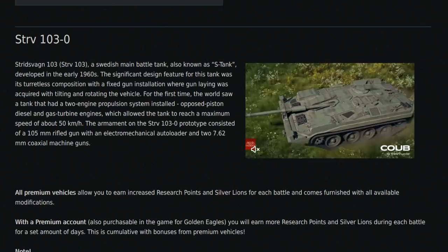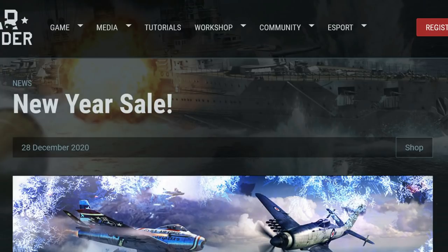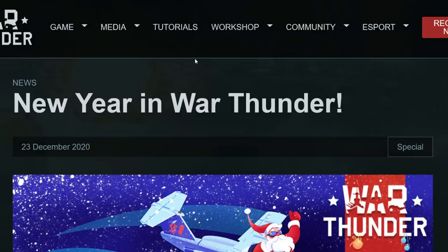That's the last vehicle on the sale — there's a lot of stuff going on. Make sure to get involved in Tank Football and the other events. Also, for the new year in War Thunder, there's a set of challenges out today: the New Year Aerobatic Smoke, the Sparkler, Snowman, and New Year Tree decorations. Make sure to check these out alongside Operation Winter. There's a lot of stuff going on in War Thunder right now, and nothing wrong with that — it's cool to see.